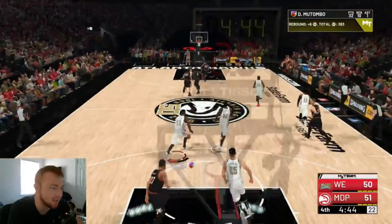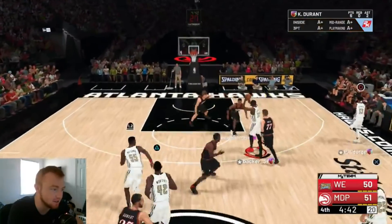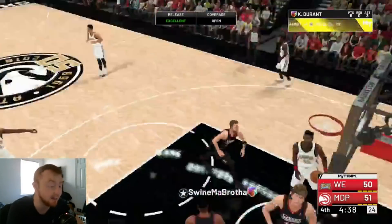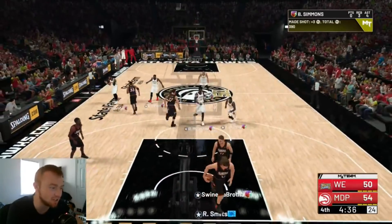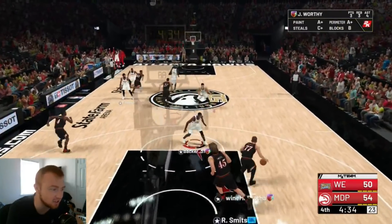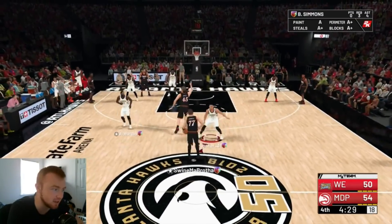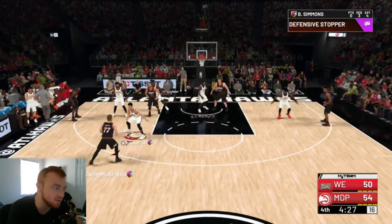Let's go — Mutombo, good rebound right there, getting that nice little double-double. Paul George wide open in that corner — there we go. I needed that green, I needed a little bit of confidence in one of our shots to drop. That's a good start to this fourth quarter. Let's just keep it rolling and hope we don't blow this lead completely.